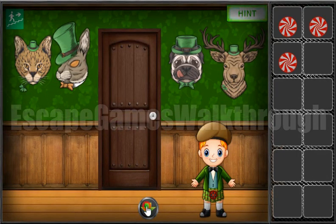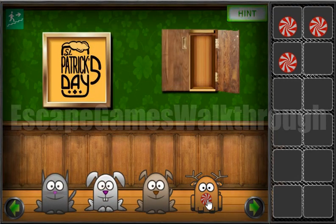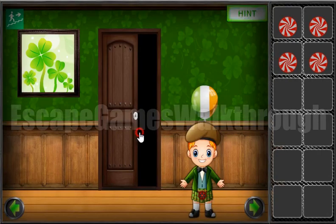Now let's look for these animals: it's cat, rabbit, dog, and deer. And here we are to arrange them the same way. Get the last candy to escape from this game.